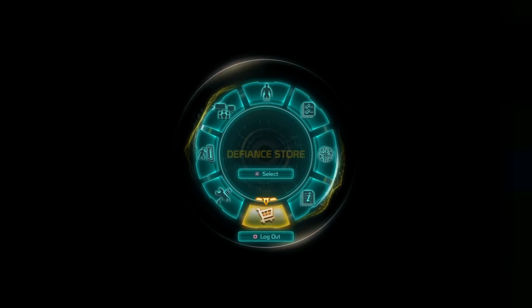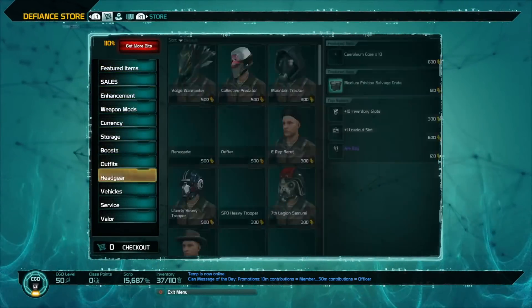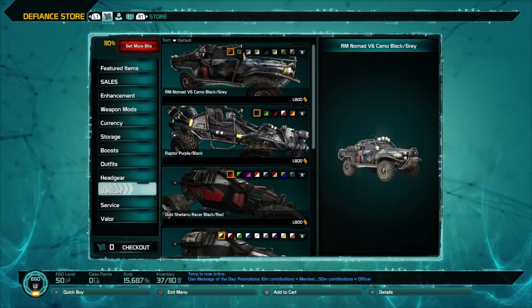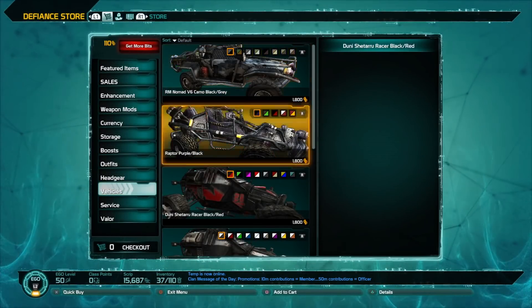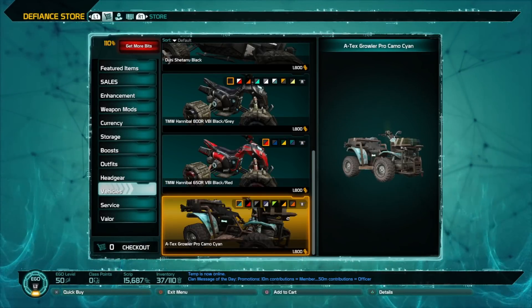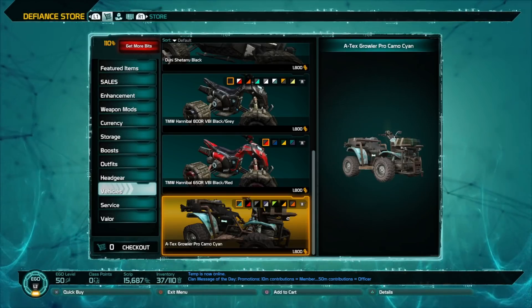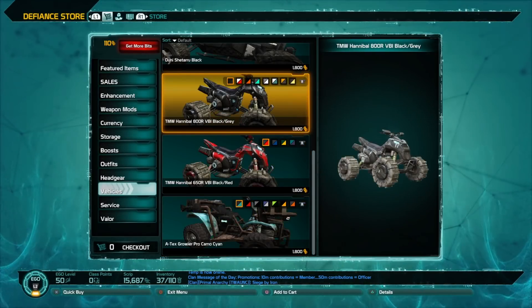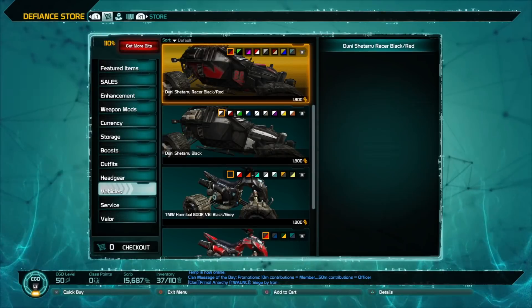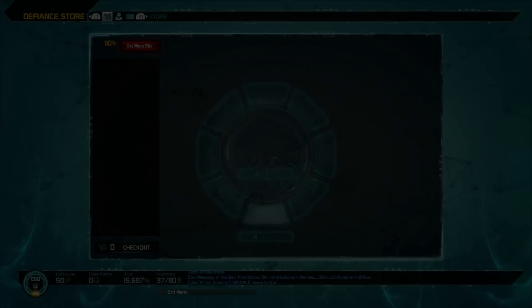There are other ways where you can purchase vehicles through microtransactions. You don't have to do it this way, but if you don't want to farm any of that, you could technically just buy them here. It will cost a good chunk of bits, but if you've got the bits you can definitely just go ahead and purchase these.